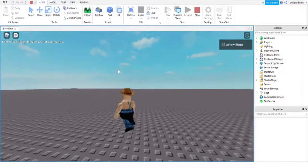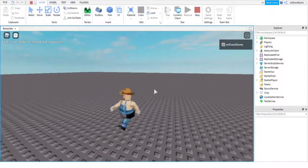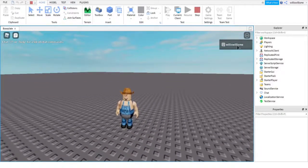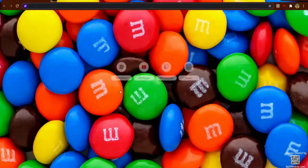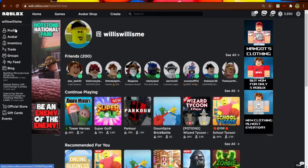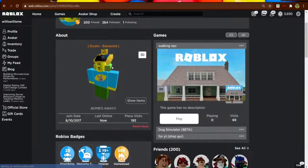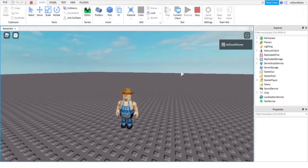I just loaded in and as you can see, this is what I look like — this isn't even my avatar though, because my username is WillisWillisMe and this is MrFlimFlam's avatar. I'll quickly prove this by opening up Google and going to my Roblox homepage. As you can see, that's not my profile avatar — it's the one we've got in game.